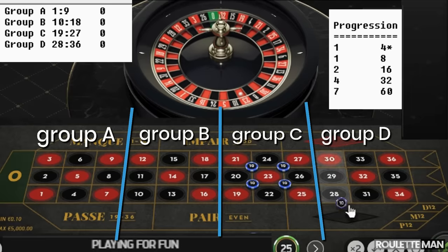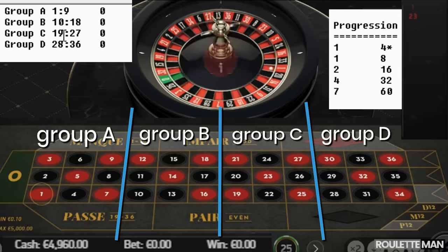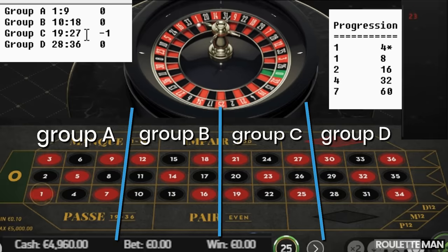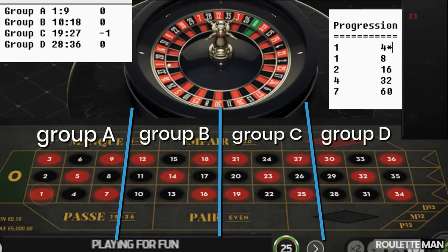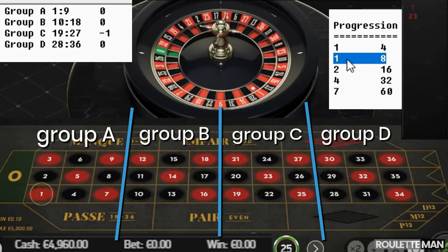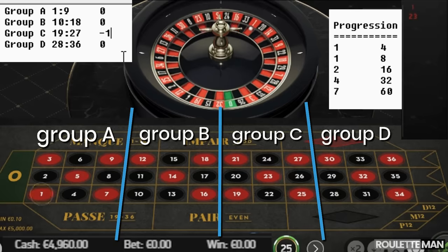We spin and miss. I log that as minus one, meaning we've taken one miss on this selection. The progression will move downward. The second time this group comes around, we continue the progression. Missing in this system is normal — it's just part of the flow.